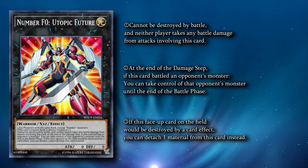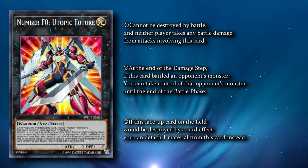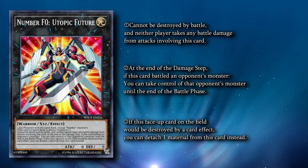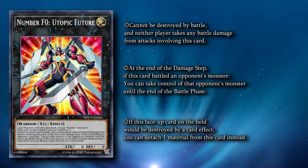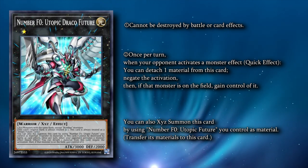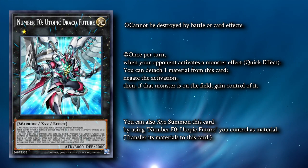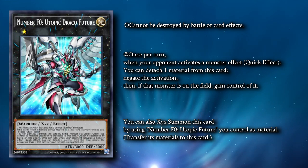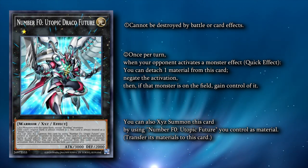Utopic Future is what we make with these two Recitals. To make Utopic Future, you need to overlay two XYZ monsters with the same rank. It's used because it's a requirement to rank up into Utopic Draco Future, which slaps on top of it. Utopic Draco Future is a house — it cannot be destroyed by battle or card effects, and has a negation for any monster effect. As a bonus, if the monster effect you negated was on the field, you gain control of that monster permanently.